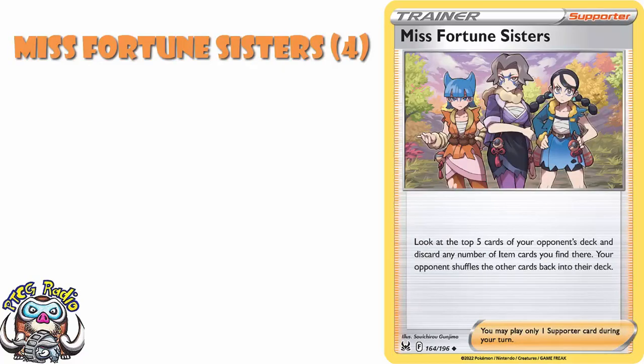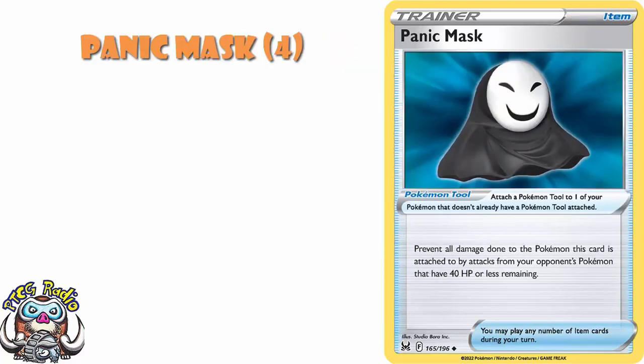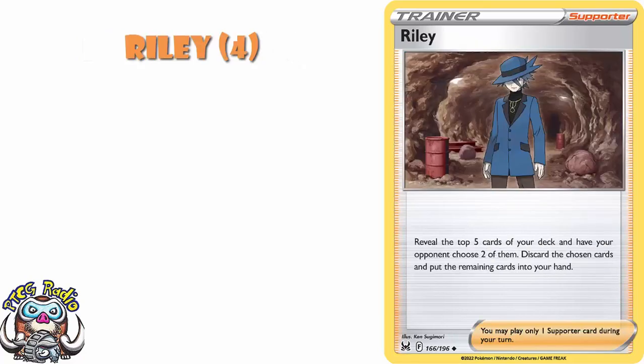Misfortune Sisters lets you look at the top five cards of your opponent's deck and discard any number of item cards you find — could be really good for Disruption decks. Panic Mask prevents all damage done to the Pokemon this is attached to by your opponent's Pokemon with 40 HP or less remaining. Again, this is not an every-deck, every-game kind of card, but in some decks this is going to be huge. Roxanne reveals the top five cards of your deck — your opponent chooses two of them and you discard the others. This one is a real borderline card that you could ignore, but there are going to be some decks that want to fill up your discard pile where this could be really good.